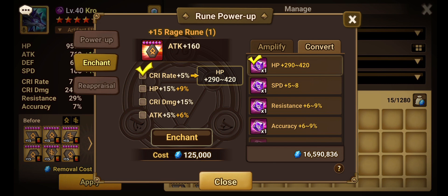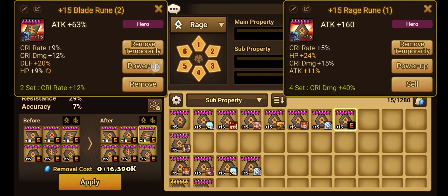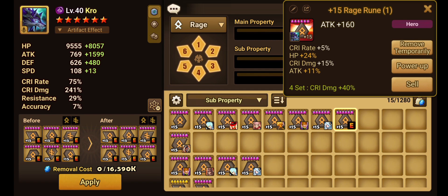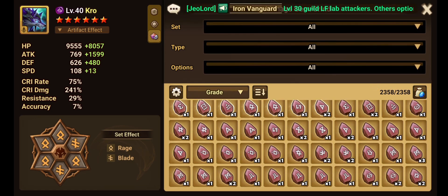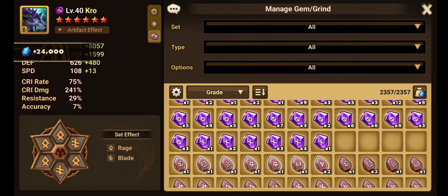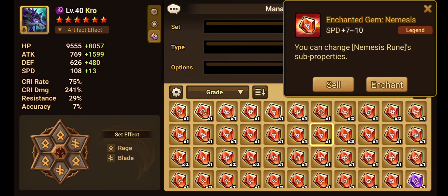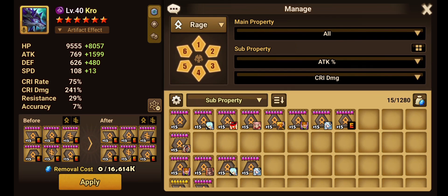Just like runes, enchantment gems come in sets. So if you want to change a substat of a swift rune, you'll need swift gems. For a rage rune you need rage gems; for a blade rune you need blade gems. You can see in the stockpile that different gemstones exist for every set. These enchanted gems are easy to obtain for new players and are vital for effectively progressing through the game. They can turn a decent rune into a really good rune that you might use for a very long time.